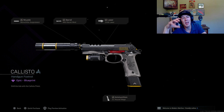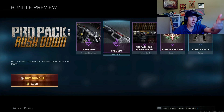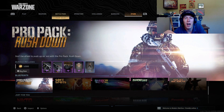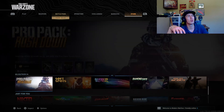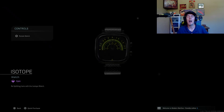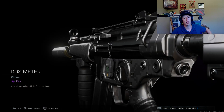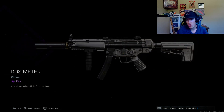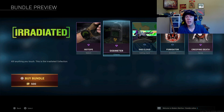The next thing I want to talk about is the MP5 in the Pro Pack — it's called Ashen Skies. This gun has been in Warzone for a hot minute; you get that MP5 off the rip and you're hyped because it's one of the best ground loot guns. Why is it called Ashen Skies and why does it look like it's been nuked out?